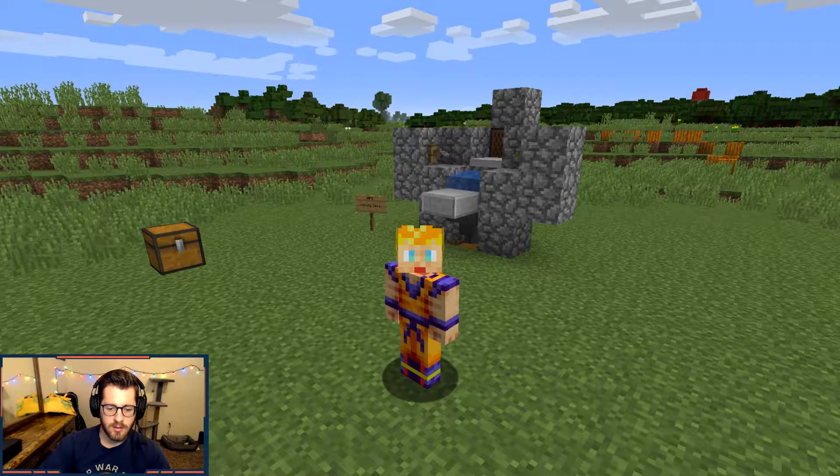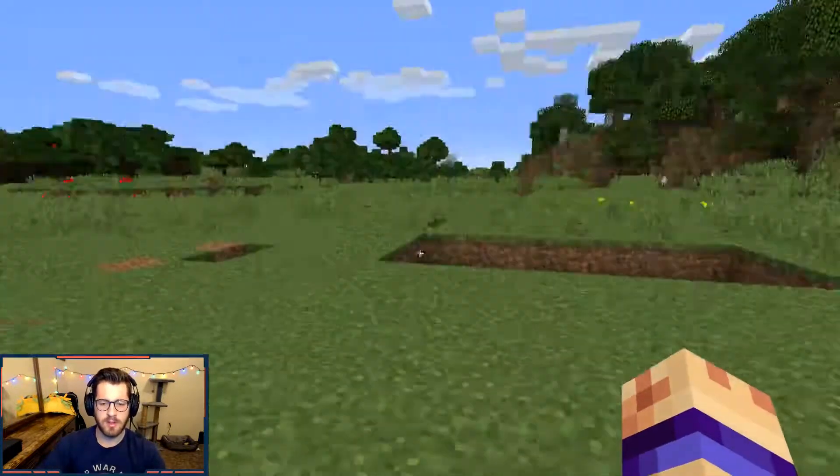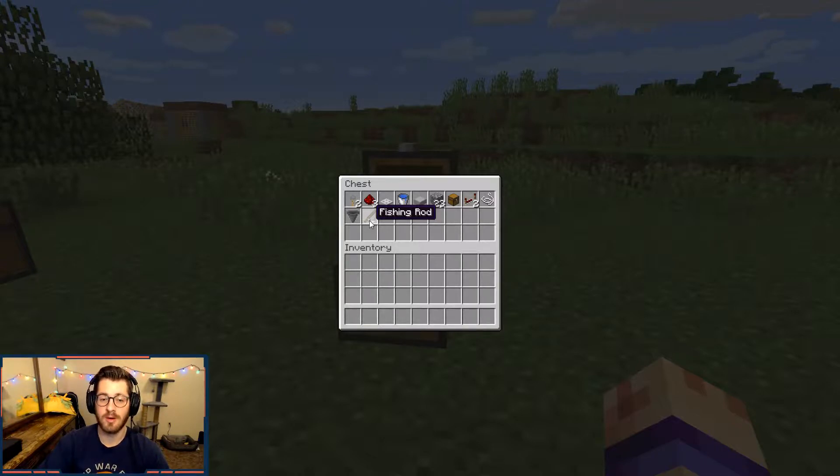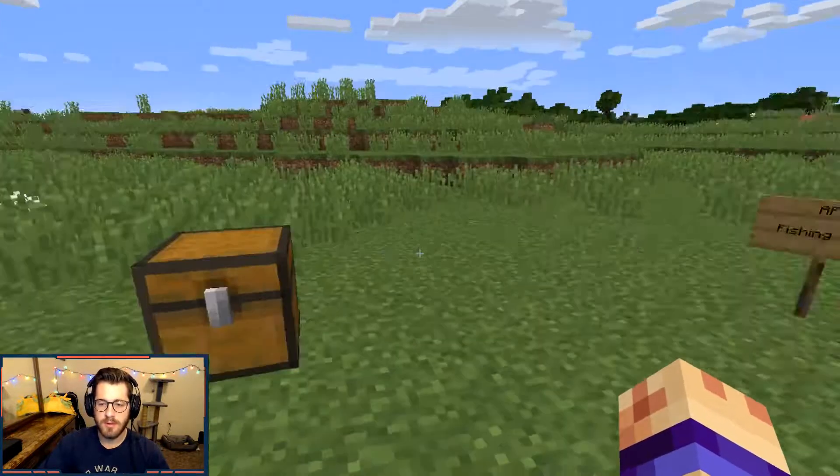Let's jump right into this. We're going to need two tripwire hooks, three redstone dust, an iron trapdoor — I do think it has to be iron specifically — a water bucket, a slab of any sort (doesn't matter what type), 23 blocks of whatever you want, one chest, at least two repeaters, one string, and one hopper.